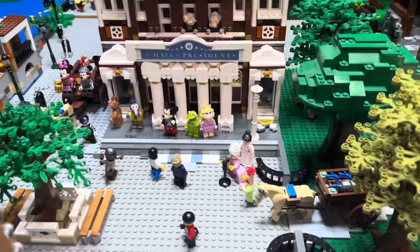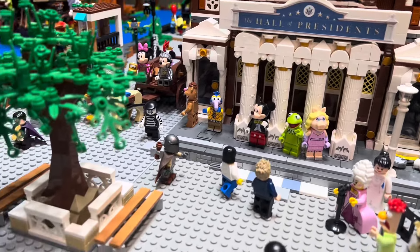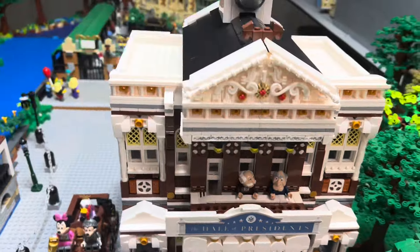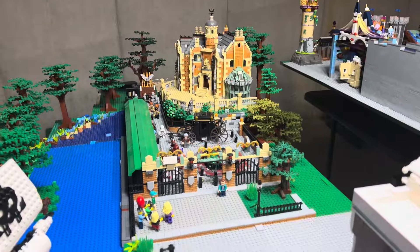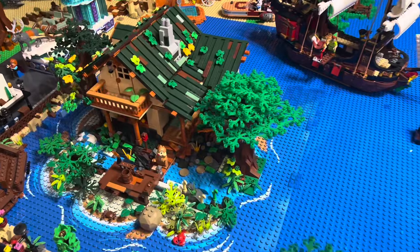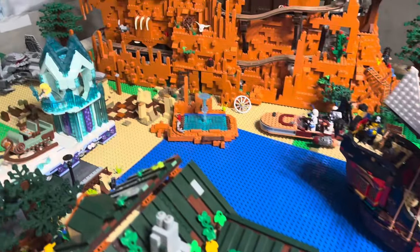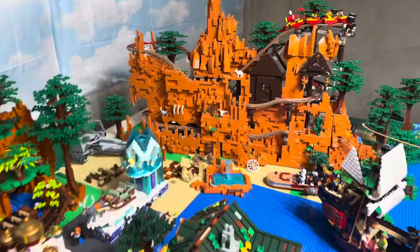Looking down here at the Hall of Presidents — people were asking about that — and there it is, back towards the Haunted Mansion. We've got a lot of tile work to do on the water area around Tom Sawyer's Island, and then the entrance to Big Thunder Mountain as well. So that's kind of what it looks like here.